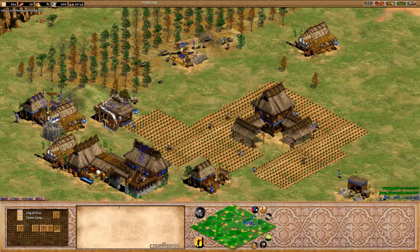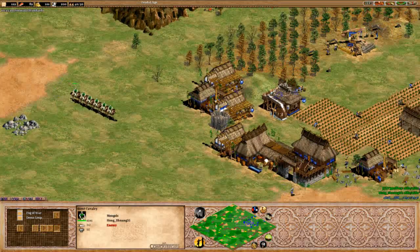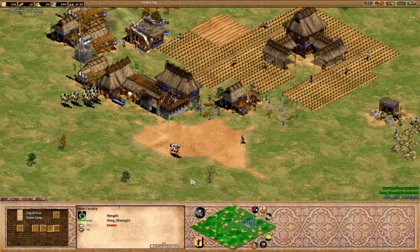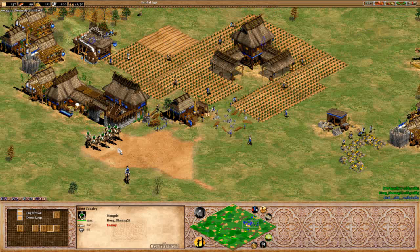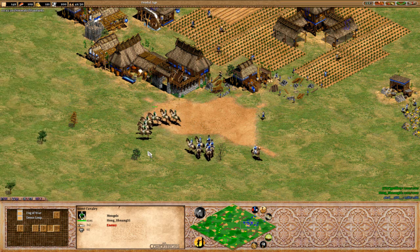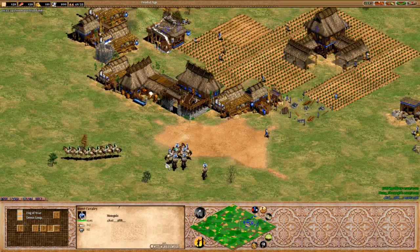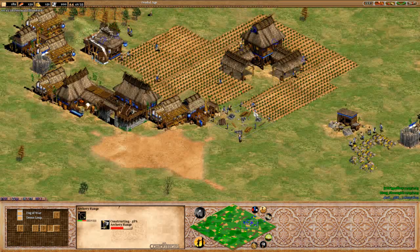He's realised the scout numbers could be getting kind of high and just moved them out, which is perfect timing because he would've lost those villagers. No major upgrades on the scouts yet — no bloodlines for anyone, no forging, no armour. SB is going for the archery range changeover, which will be extremely helpful, and it doesn't look like Shuang wants to go for that yet.